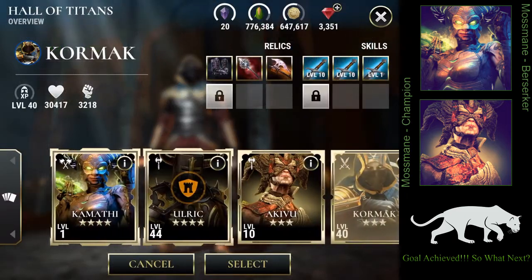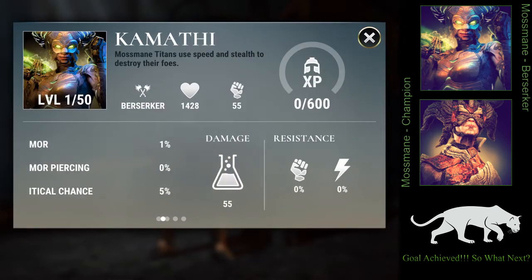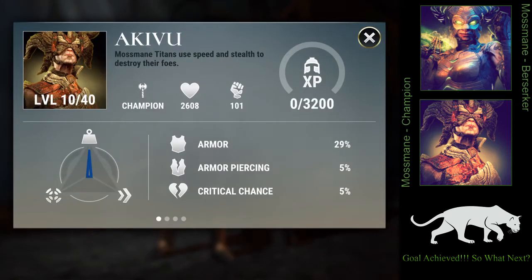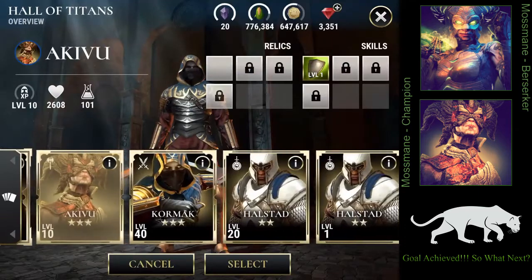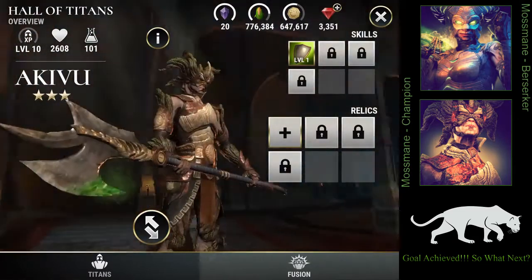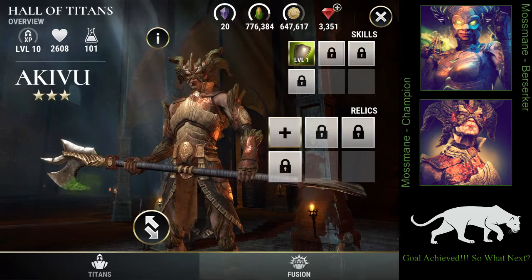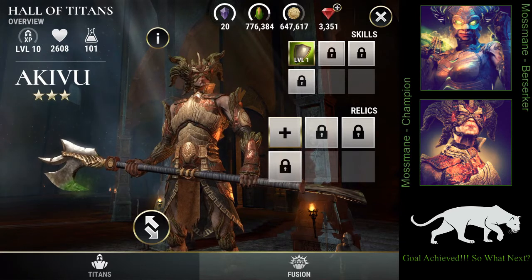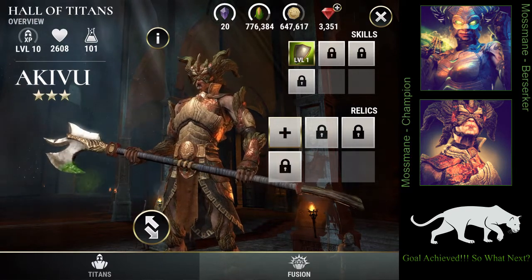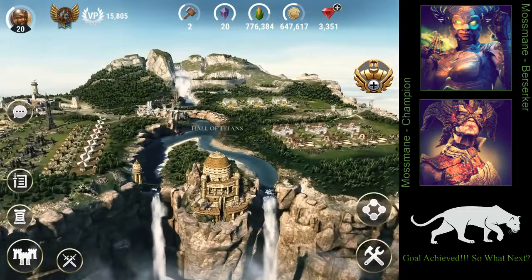The Titans we have are Kamati and Akivu, who is the champion with poison damage. Akivu is a pretty good champion — the only Titan with good poison damage we had before was Venom Tusk, and now we have a few more Titans who do good poison damage.